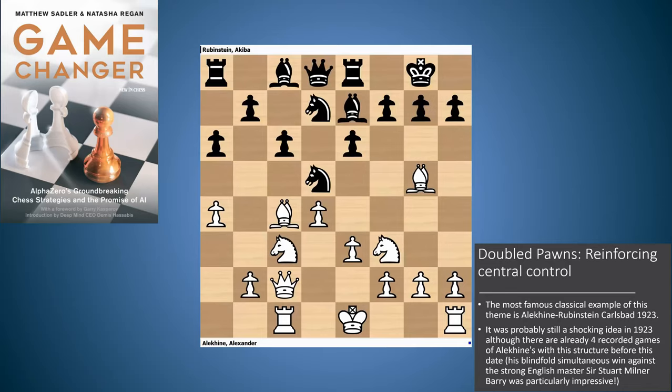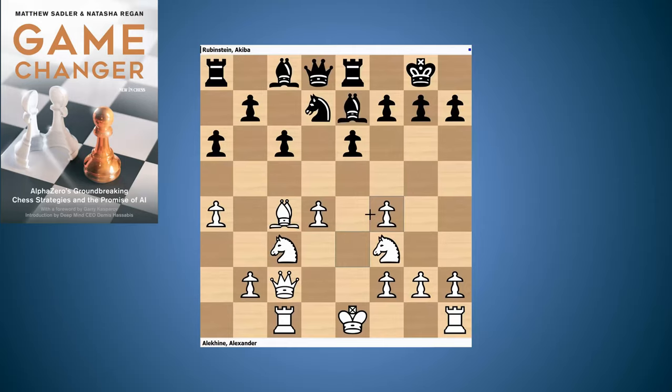Alekhine played a very interesting move: Bishop f4. At first sight it looks rather ridiculous — doesn't Black get the opportunity to double up White's pawns and also get the bishop pair? And that's absolutely true. But if you look at what White has gained, White gains real control over the e5 square. It means that the e6-to-e5 break is never going to be able to be played.